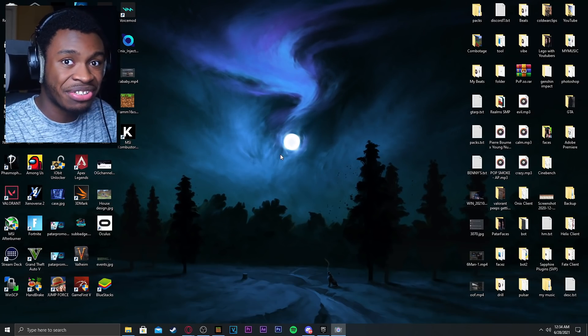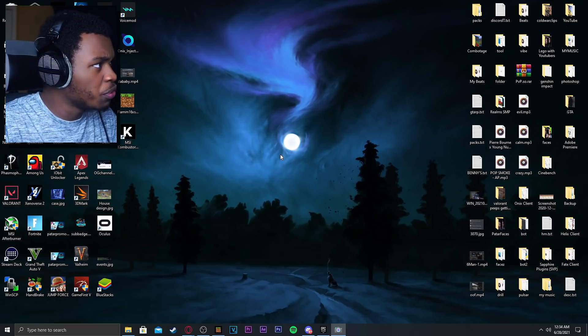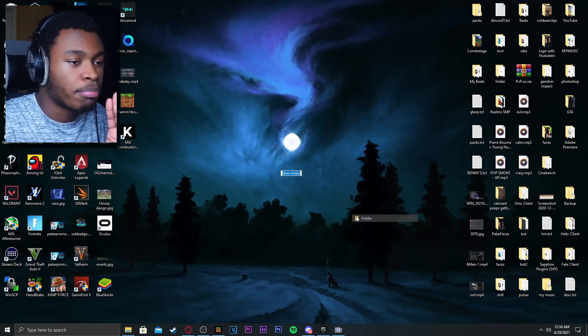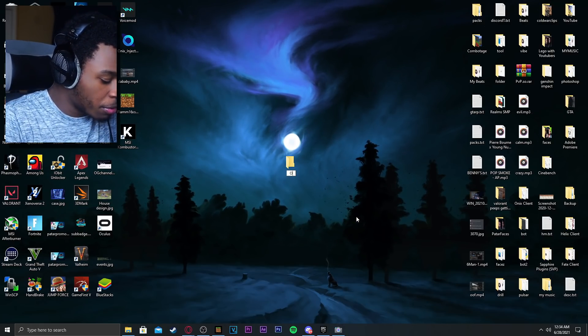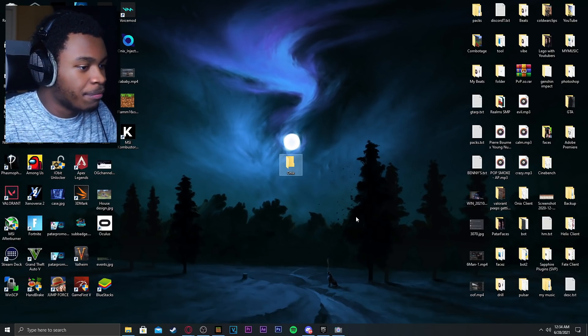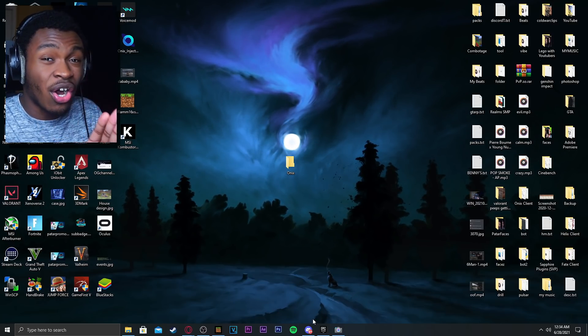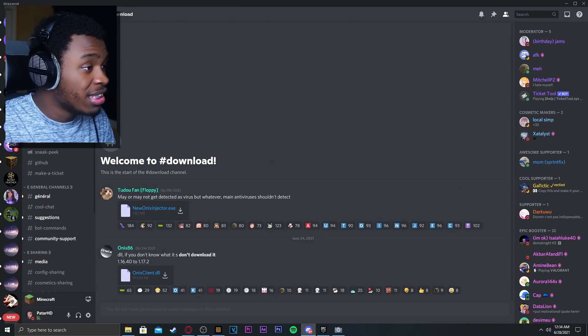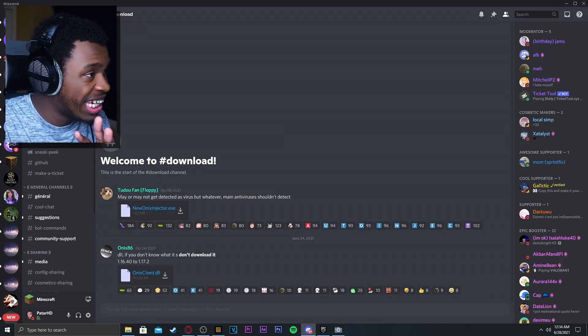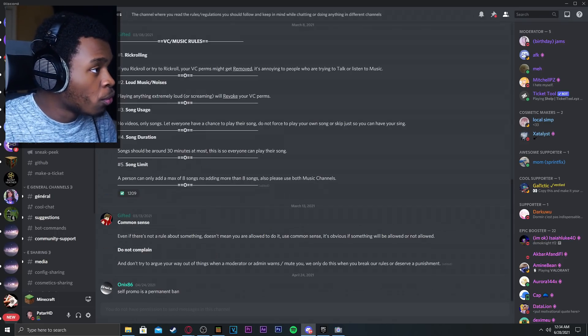Let's show you guys exactly how to install the Honest Client. First things first, right-click on your desktop, go to New, and make a new folder. I'm going to name this 'Onyx' — you can name it the same if you want. Second, join the Honest Client Discord. This is how the Discord looks — it has over 10 or 11K members. You've got the download channel and the rules.